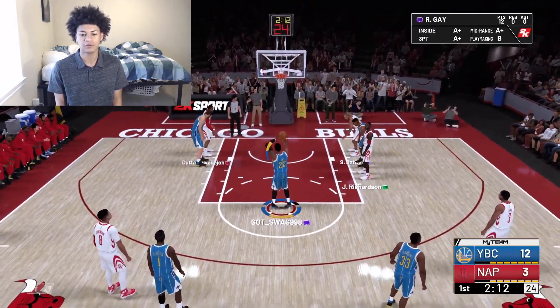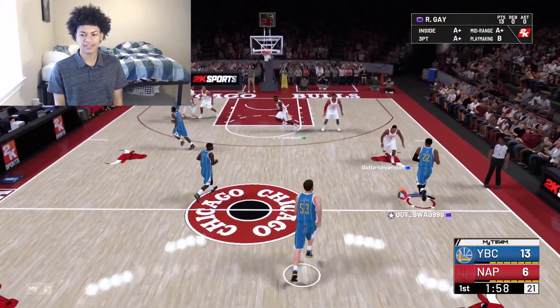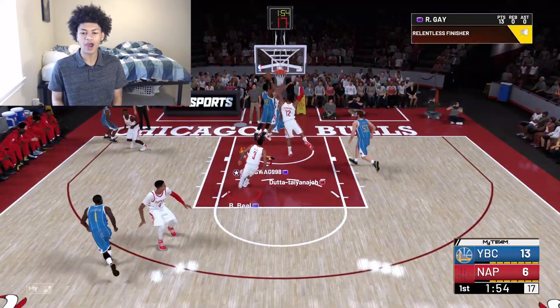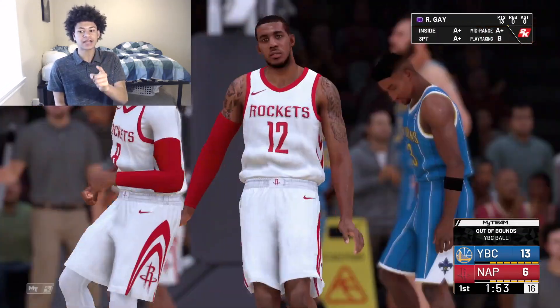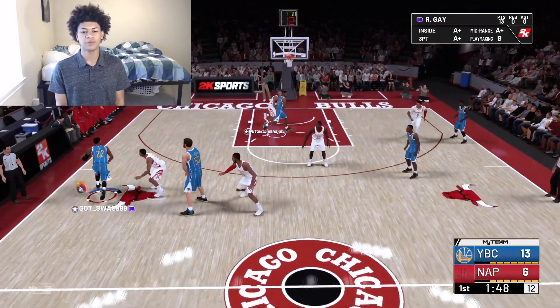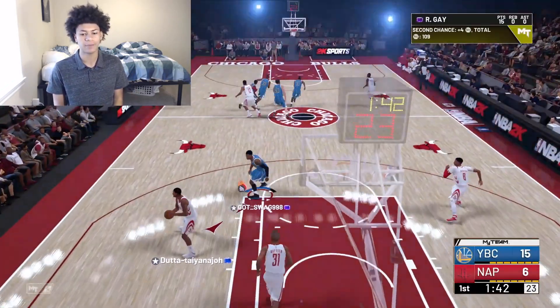He missed a free throw, but he's not gonna miss two in a row — he gets the second one. It looks like my opponent put his bench in early, which is a good thing for me because Rudy Gay now has a wide open paint. He got that to go over Shane Battier — contact slam baseline, Rudy Gay post riding Battier. Welcome to my poster!